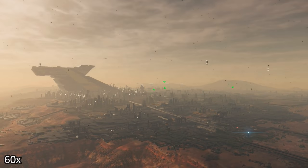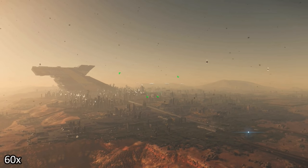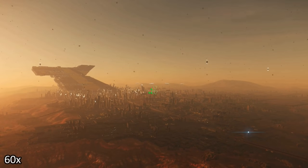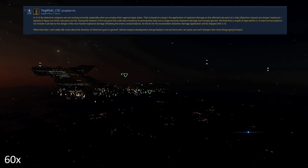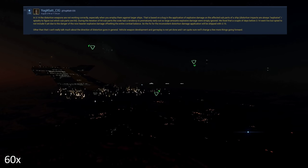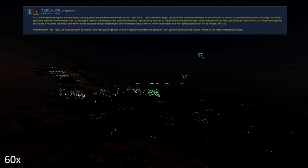Hello everyone! In this video, Flicka and I are looking into distortion guns again. Last time we tested this was in 3.14. In 3.14 we were not able to shut down any of my ships, but Flicka was able to shut down her own Aurora MR. Yogiclet CIG wrote August the 27th: in 3.14 distortion weapons are not working correctly, especially against larger ships, and the fix for inconsistent distortion damage application will be shipped with 3.15. Flicka and I were very curious if we can now in 3.15 — actually 3.15.1 — shut down ships using distortion guns.